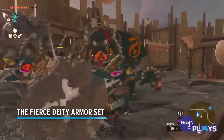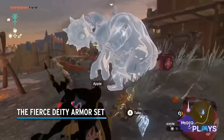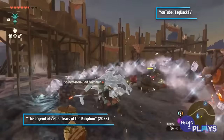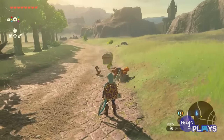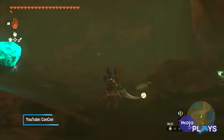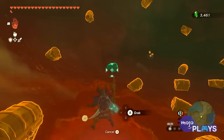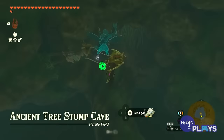The Fierce Deity Armor Set. While you could earn this armor in Breath of the Wild, it was only through using an amiibo. Thankfully, everyone can track it down in Tears, and it is more than worth doing so. A message left by the bandit Misko inside Cephla Lake Cave in the Akala region will tell you how to get it. Each piece has a defense of 3, making it fairly average there.